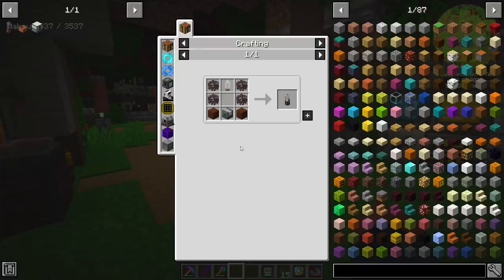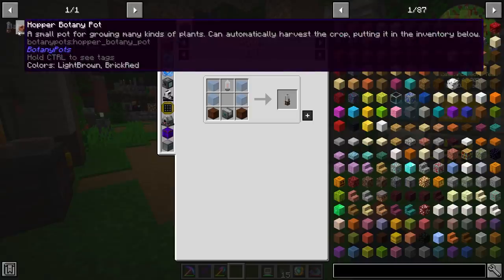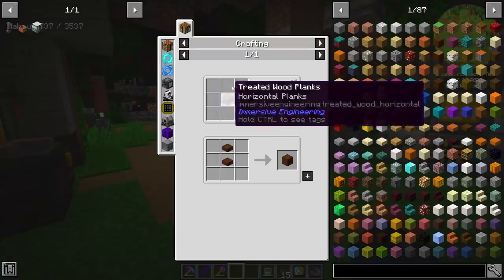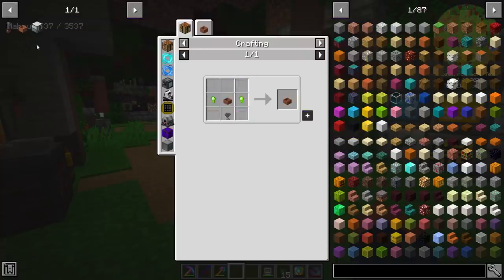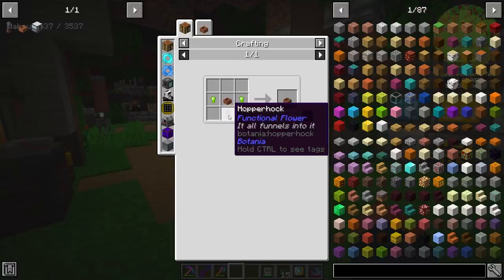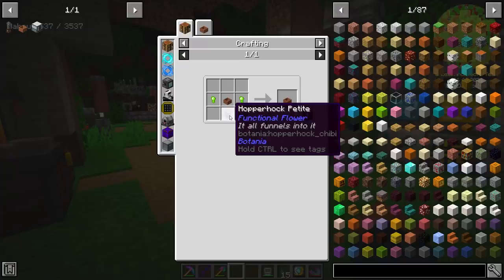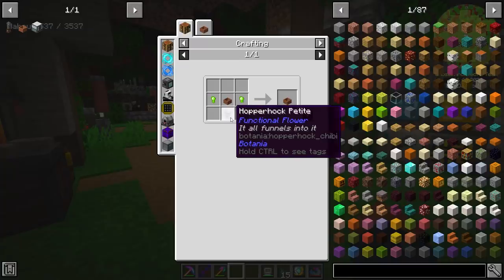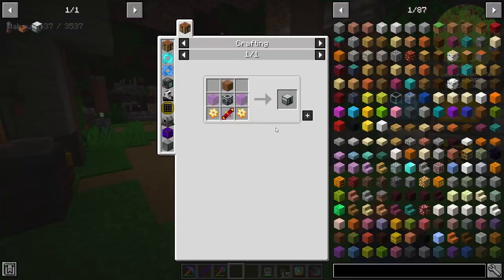Right here we definitely want to figure out what's the best. The Garden Cloche — I've heard it's not as fast as it used to be in this version, so that'll be interesting to see. It is going to take a bit of setup as we need to make a coke furnace to get the creosote oil. Then the Hopping Bonsai — of course we need to make Hopper Hocks, which I love. They're an amazing thing in Botania, great to use for just about anything because of the way its filter system works for picking up items.